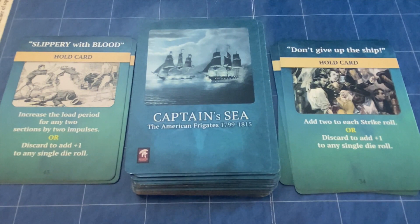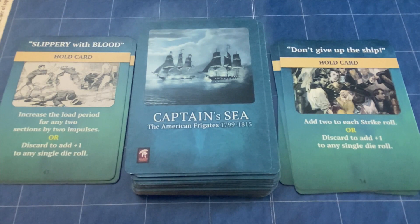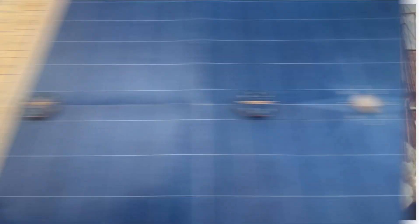With the mats established for the President and Endymion, initial cards drawn and placed below the ships, it's time to start the engagement. Before we begin, let me talk a little about my strategy thinking for this battle.